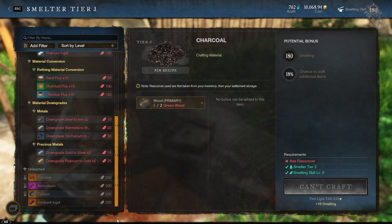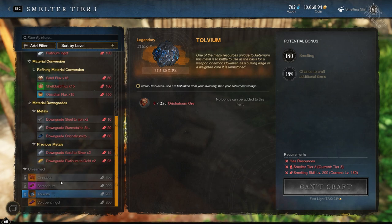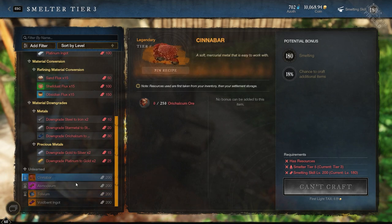With professions, there's also a way to convert tier 5 mats like orichalcum into the tier 5 rare variants — so basically 250 orichalcum will convert into one tolvium or one cinnabar. That applies for woodworking, tanning, and so on.